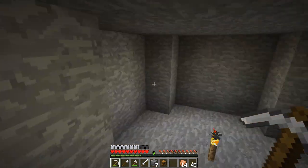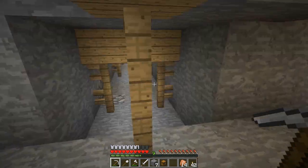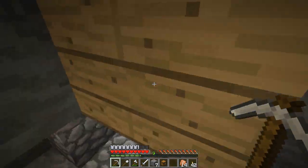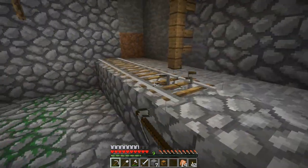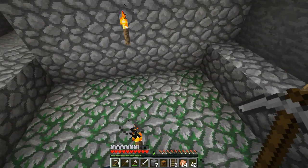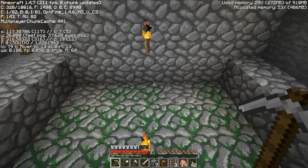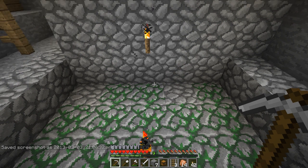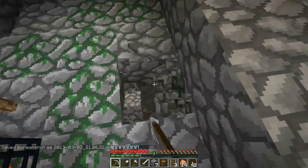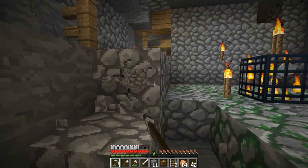Straight ahead from here, so it's reasonably close, I hope. Nothing in here. I found a book as well. I haven't gone through much of it yet, but I know there are some things around here I don't really want to encounter yet - baby cave spiders. I can hear them up at the top there. We'll try and block that off for now because I know they are up there. I'm not keen to fight those yet because they will absolutely wreck me.